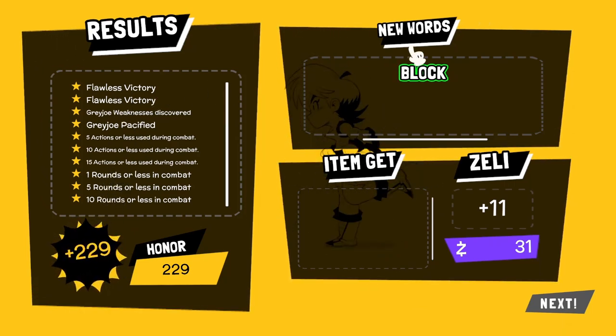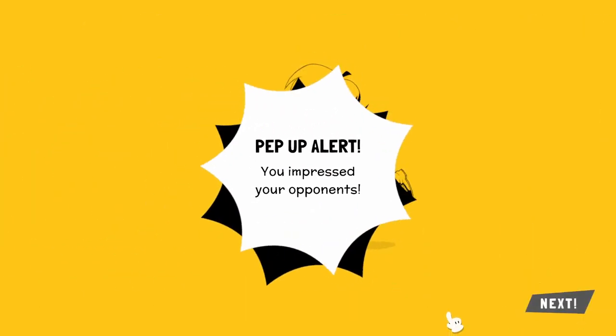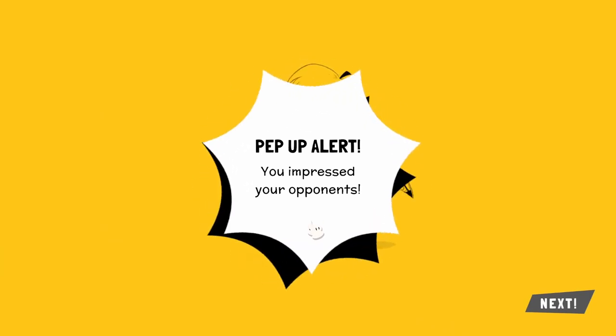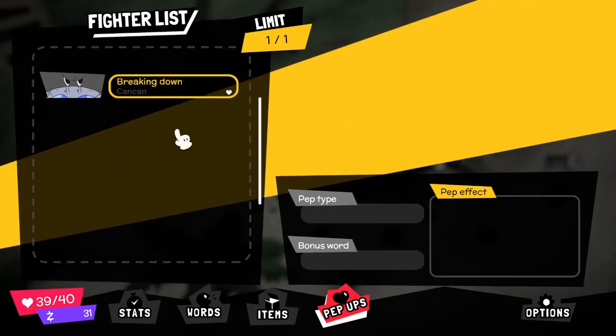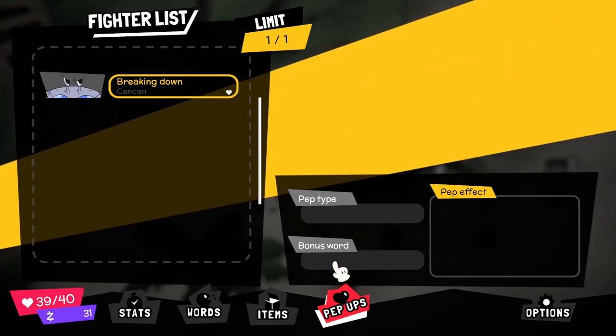I did get a new block word — might be a double up. I get some currency and a pep-up alert — I impressed my opponent. That means I got him down to that breaking point range and then accepted his surrender. He'll sort of join me as a supporter. We get 'breaking down' — this makes all opponents' breaking point range wider by two points. And we get a bonus word from having this equipped, which is jab. These are like passive effects that sit in the background. While he's selected, all breaking points of opponents will be wider by two points, making them easier to force to surrender. And I do get a bonus word to use in combat as well.